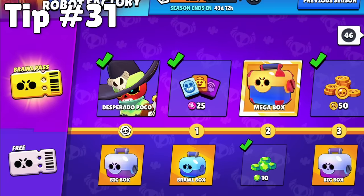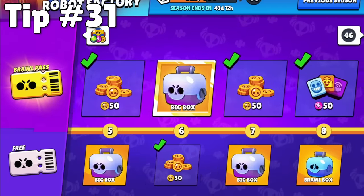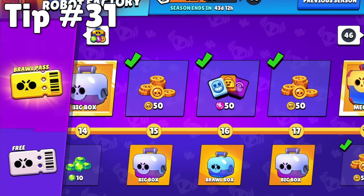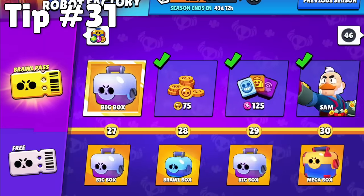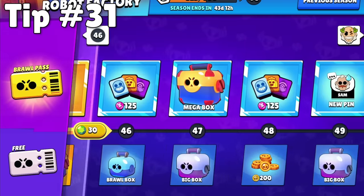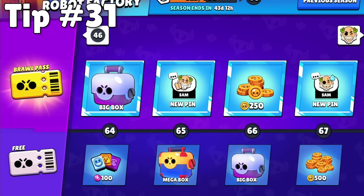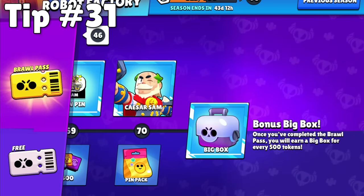As for your gems, whether your goal is to have a maxed out account or to have as many cosmetics as possible, the absolute best place to spend your gems is in the Brawl Pass. If there is a specific skin for your favorite brawler that you really want to spend gems on, there's absolutely no shame in that. But if you save all of your gems, you'll be able to buy every other Brawl Pass for free, which is an insane amount of progression, in addition to skins, pins, and other cosmetics.